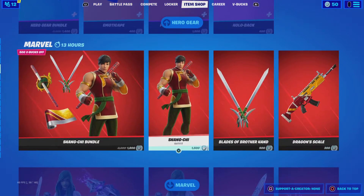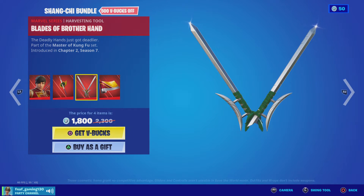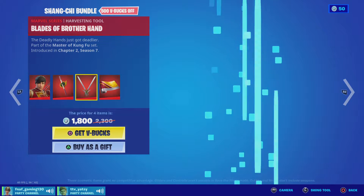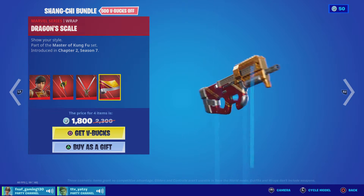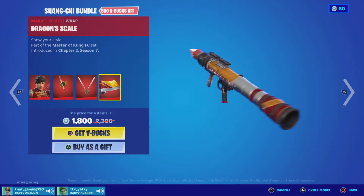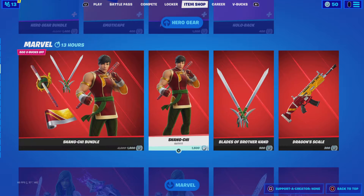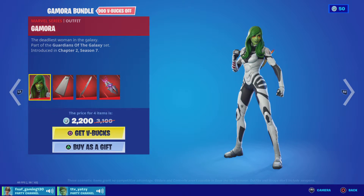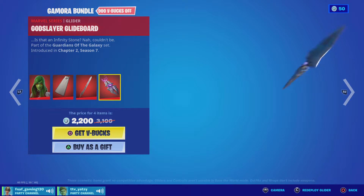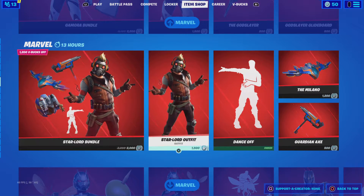And we got the Marvel stuff — Shang-Chi's still out, Shang-Chi bundle with the back bling. That pickaxe is really nice, I like it. And the Dragon Scale — oh, I need this. We've only seen Marvel wraps in the panel fast, right. And we got the Gamora bundle, that's very cool with the God Slayer. We got the God Slayer Glide Board — wow.